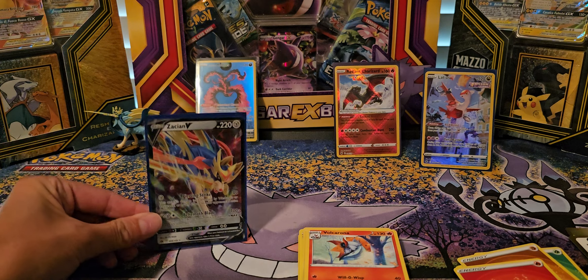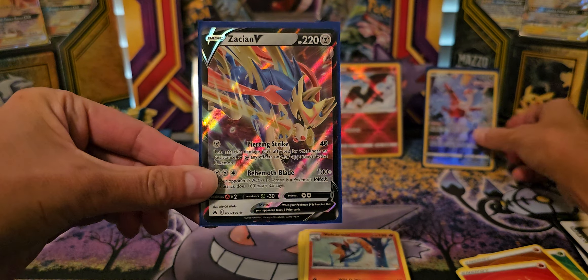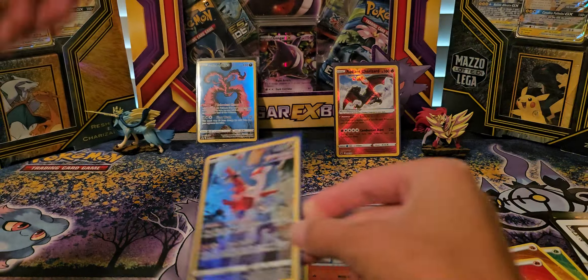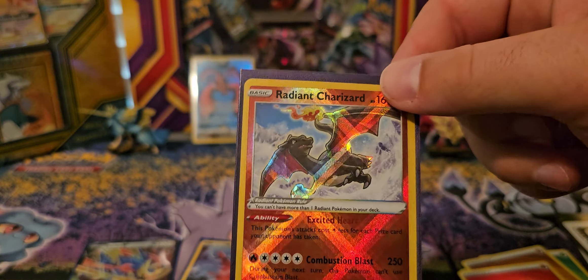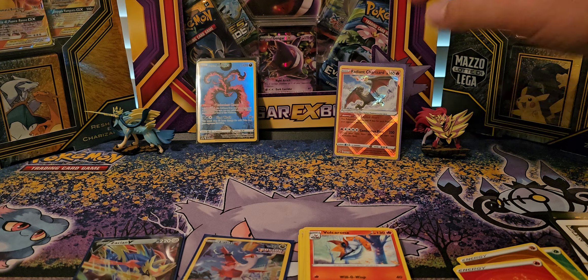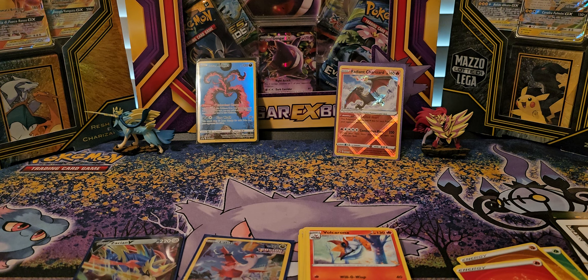All right, so I got the Scyther and I also pulled this lovely Galassle. And you pulled the good old Radiant Charizard, just flying around doing his own thing. Comment, like, share, subscribe. Comment down below what your favorite pull was. And until next time — peace!